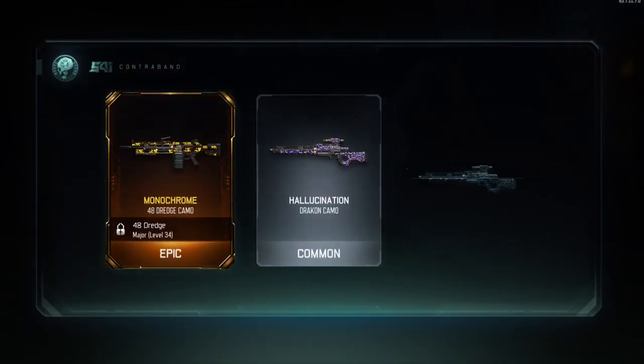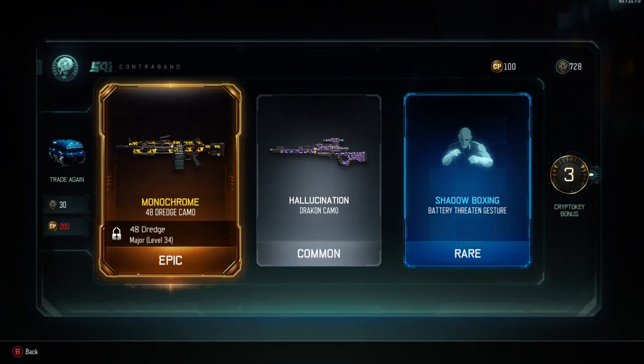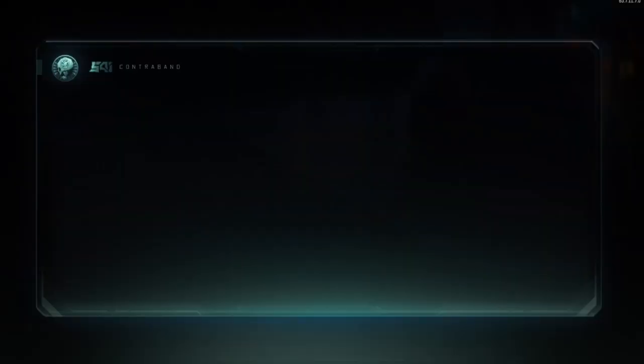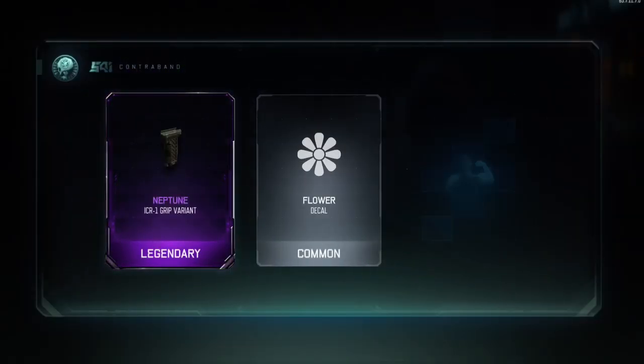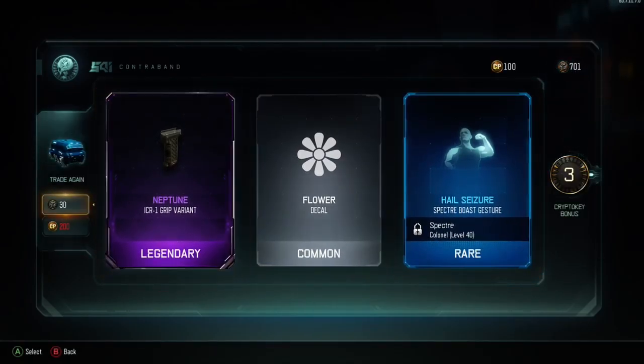Oh, monochrome for 48 Dredge — I've just started using that gun and it's actually really, really good, so I'll definitely equip that. That's a super cool camo. Got a grip and a flower decal. The grip's okay but nothing too special.